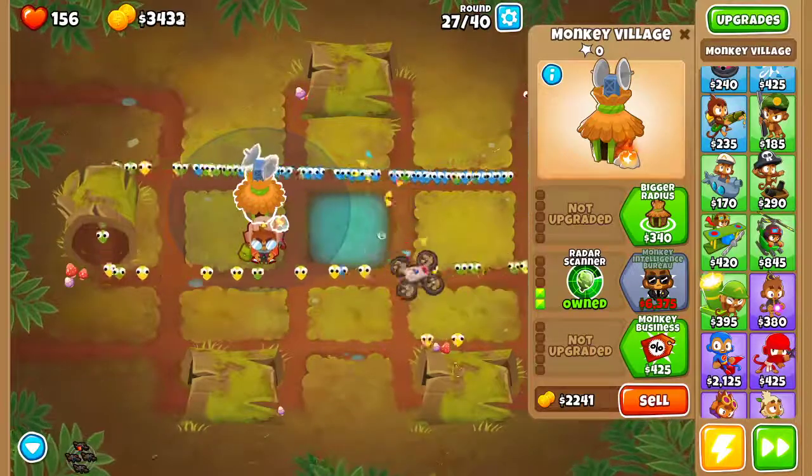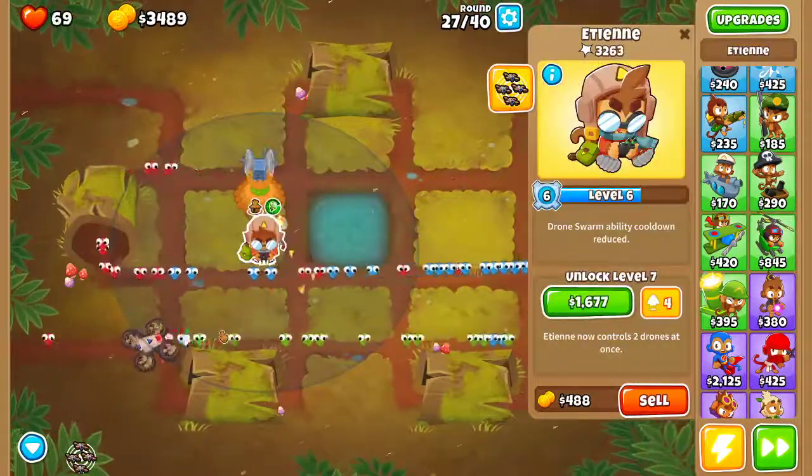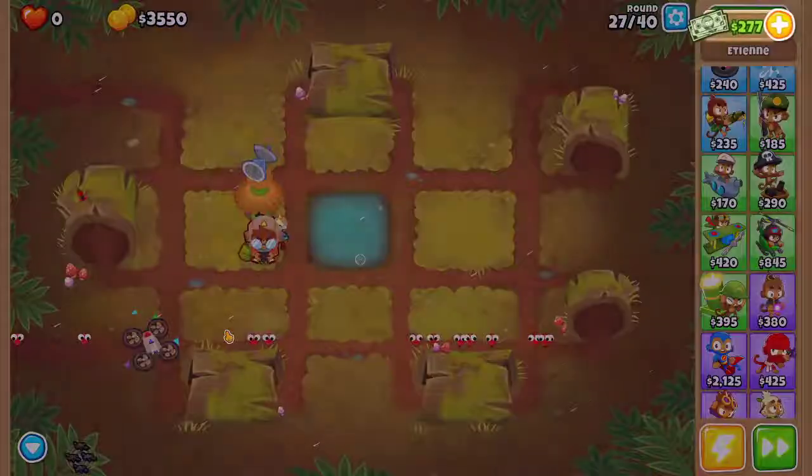These yellows might actually kill me. He's always on first targeting, so you can't micro him right now. I might die here.